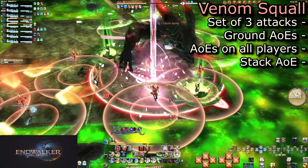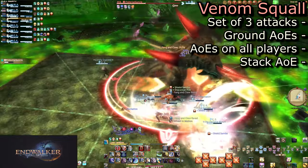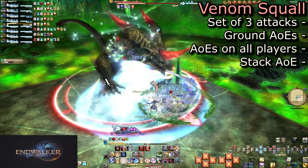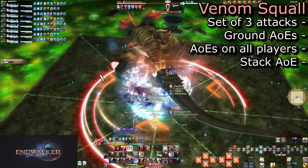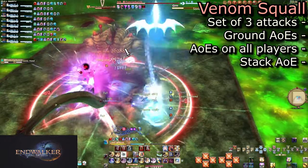Quickly heal up while stacking up for the third and final hit, a stack marker. You have about seven seconds to heal, and it does fairly light damage with all players in the stack. Light mitigation can put it below 20k damage per player. Heal up decently though, as he follows this up with Sonic Howl.